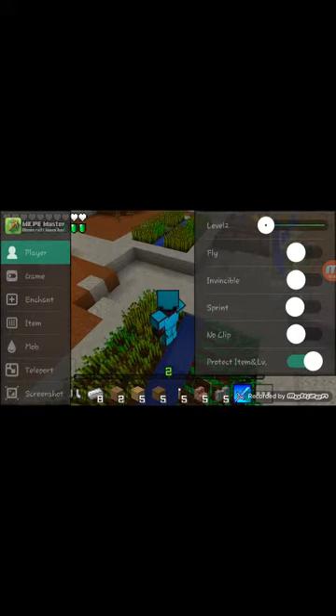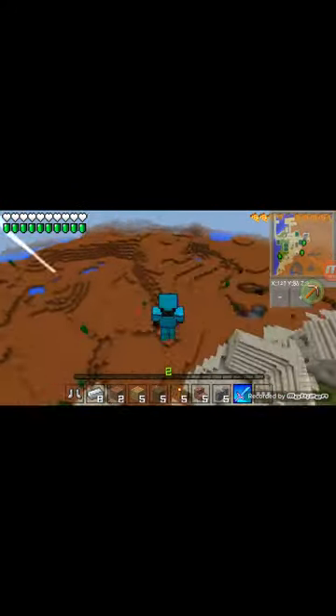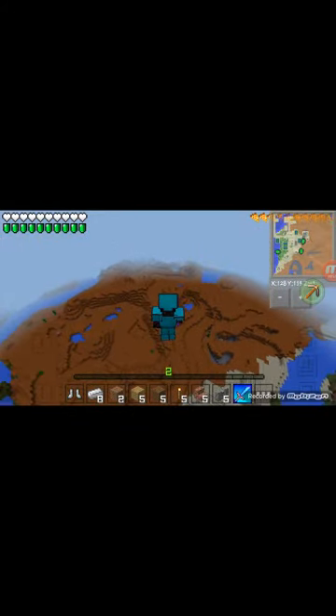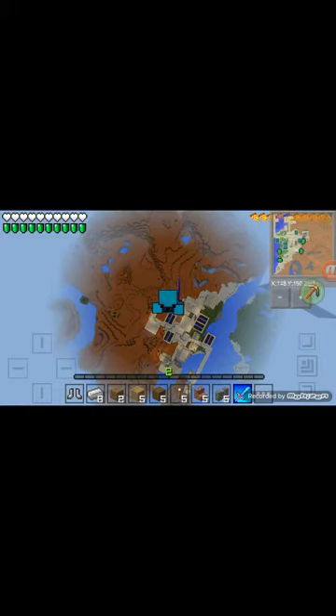If I am playing survival and press player, you can fly, you can be invincible, you can have sprints. If you are invincible, look — there is a mini map here to see your place. Now look, I'm in survival, I have hearts, I can die.